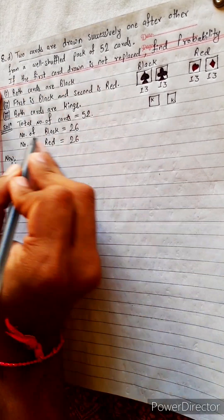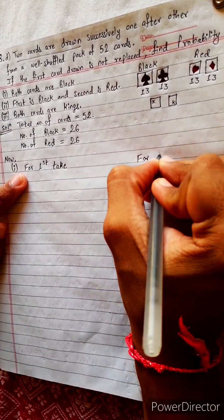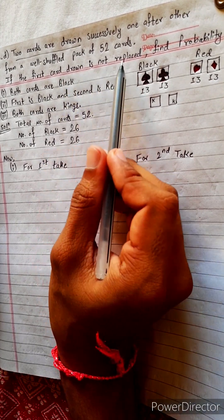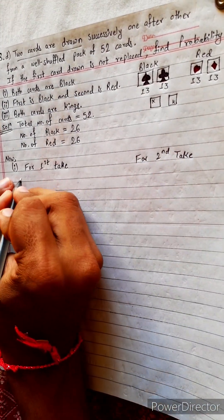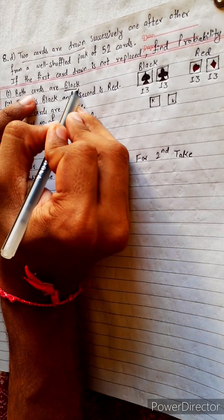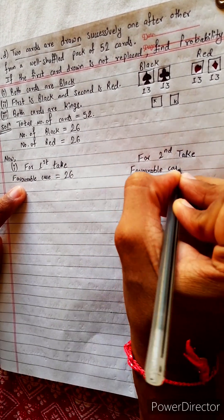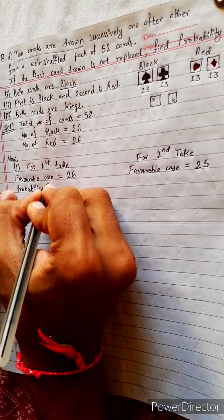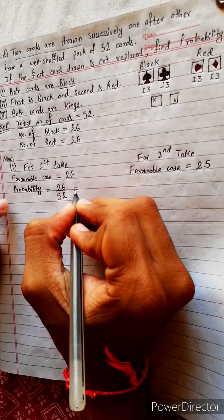Problem one: both cards are black. Two cards are drawn, meaning we take out two cards one after another successively, and the card is not replaced — if we take it out we do not put it back. For the first draw, the favorable cases for black is 26. For the second draw, favorable cases will be only 25 because one black card is already taken.